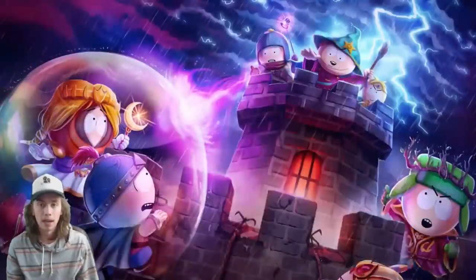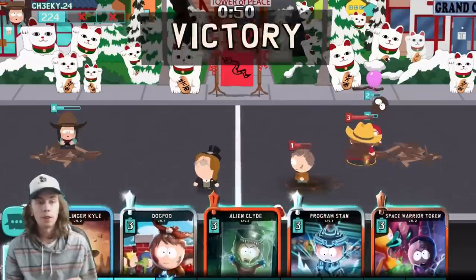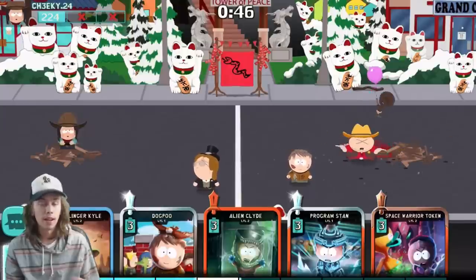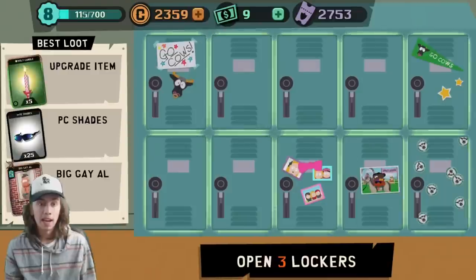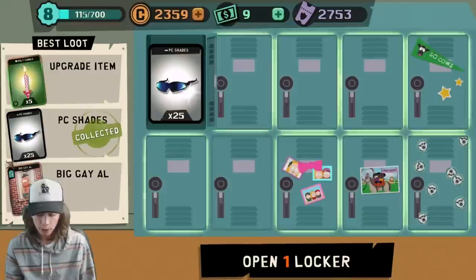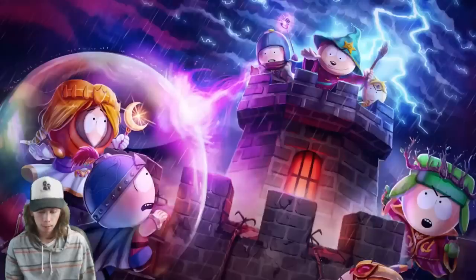I'm gonna have to spend money if I need to do that again, which I really hope I don't. There goes another easy win — at least I think so. This deck is really good and my cards aren't really that high of levels right now. If I get my Dogpoo up to level two and then my Kyle up to level three and maybe even my Cartman up to level three, I would be perfect. We got 25 shades, two more and we get one more. I will take 28 shades from that one.